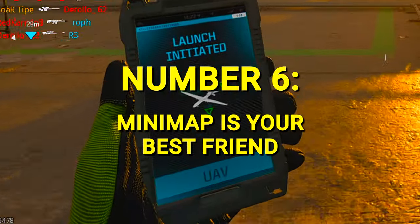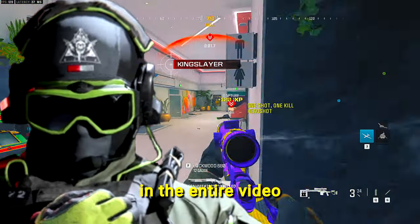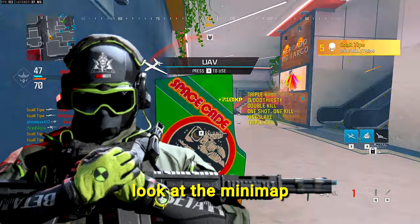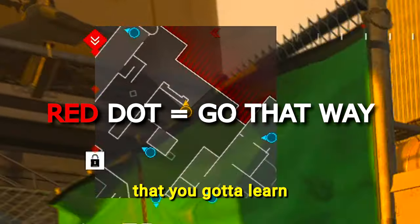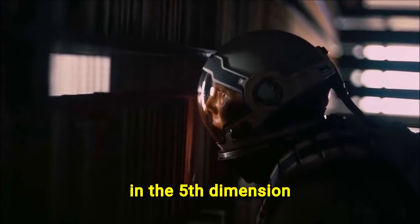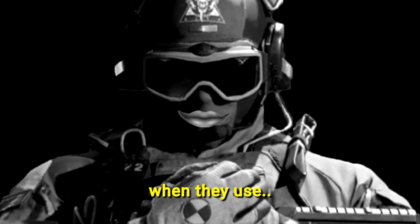Number 6: Minimap is your best friend. This has got to be the most important tip in the entire video. I probably look at the minimap 40% of the time. The information you get from it is so valuable that you gotta learn how to use it effectively. You gotta be like Cooper from Interstellar — behind the wall in the fifth dimension. The enemies think you're hacking cause you always know where they are. Except when they use Ghost.